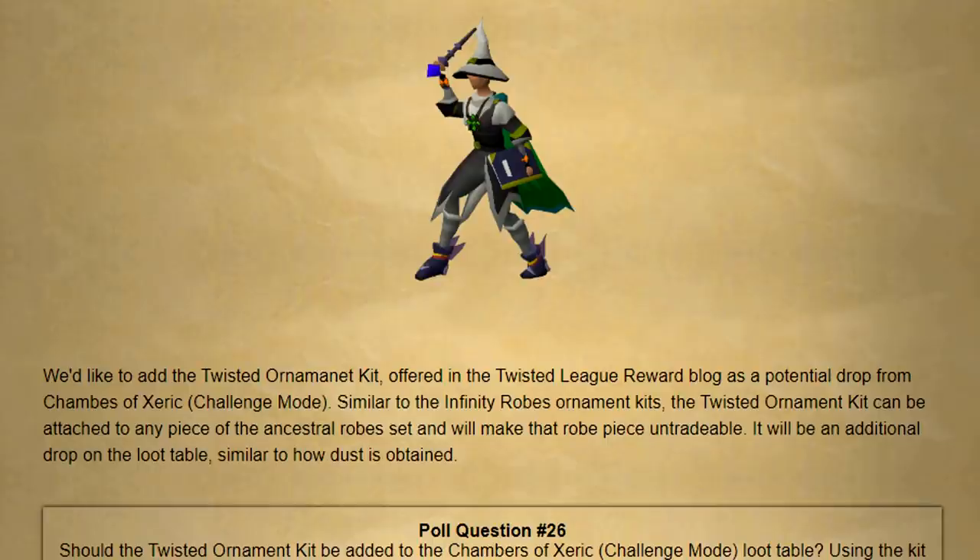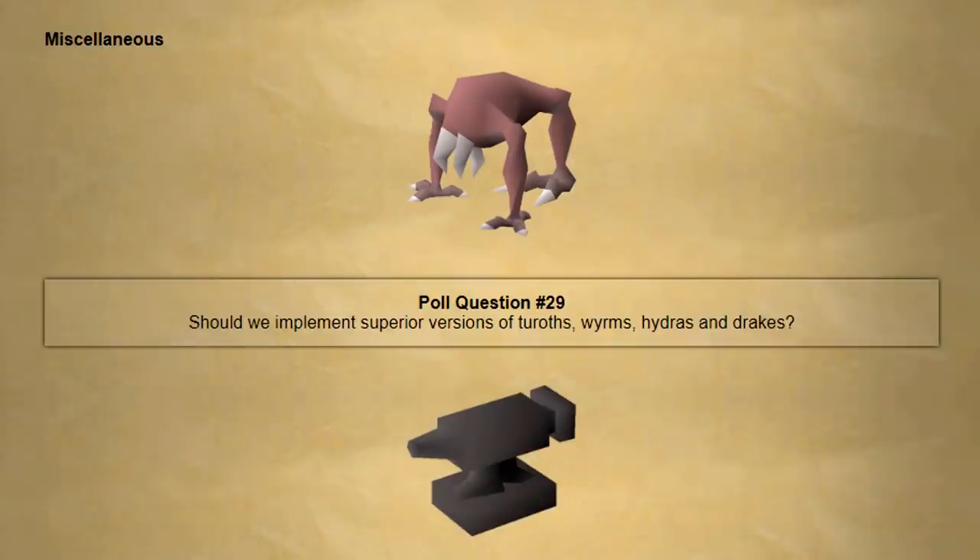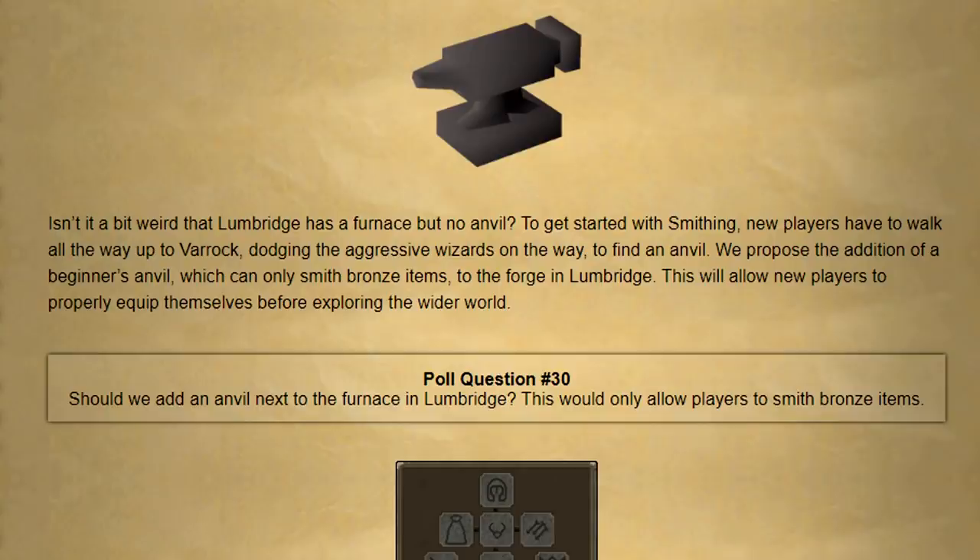Also, what infinity robe ornament kits are they talking about? Another change to slayer — they'd like to add superior versions of Turoth. Honestly I think there should probably just be a superior for every slayer monster at this point. Next up they're going to be changing a very iconic thing about Lumbridge by adding in an anvil there. They're proposing a beginner's anvil which can only smith bronze items to forge in Lumbridge, to allow new players to properly equip themselves. I think if they just put the anvil a reasonable distance away that's not an issue, though it might be confusing having one anvil that you can only smith bronze on.